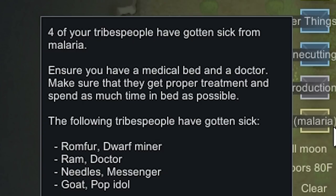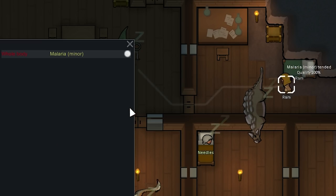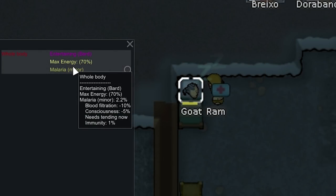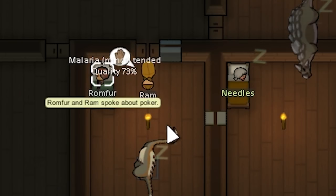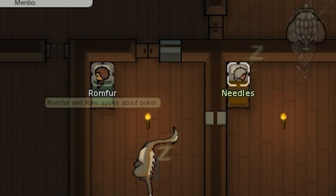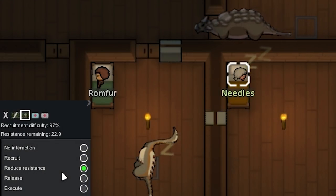Four people got sick from malaria. This is what happens when you get too many people — the game starts trying to kill them off. Ram tended herself and got a 110 quality on that malaria treatment due to using really good medicine. We used good medicine on Goat too and got a 96. We used herbal medicine on Romfer and got a 73 — he should be fine since as a dwarf he gets over diseases quicker.